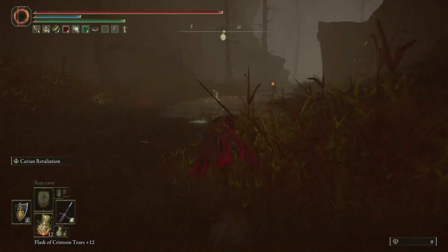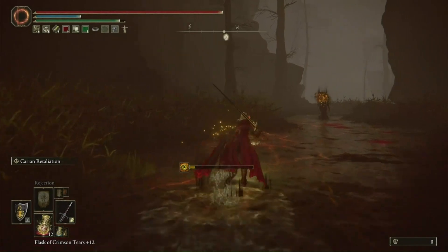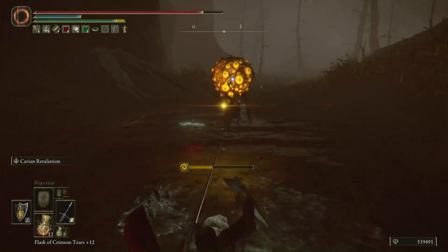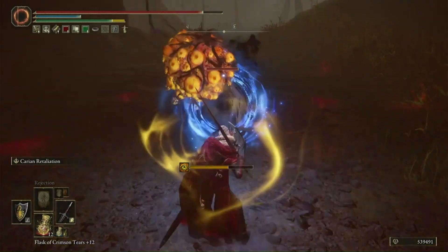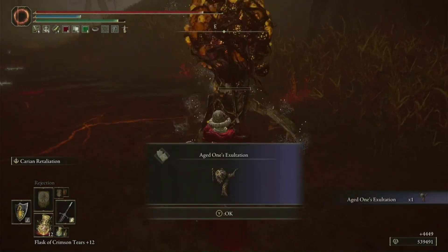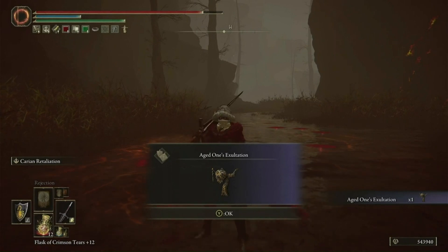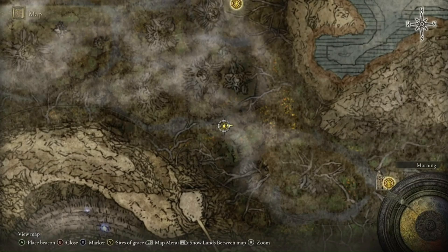If you didn't know this already, the untouchable closest to the church side of the grace can actually be parried and killed. The timing is fairly tricky, but once you're able to murder him and pay him back for all those times he murdered you, you will get the talisman Age One's Exaltation, which boosts attack power every time madness is proced. You can find him at this exact location, just west of the church.